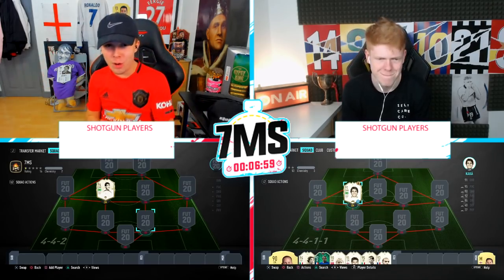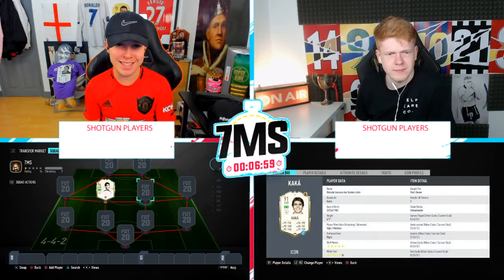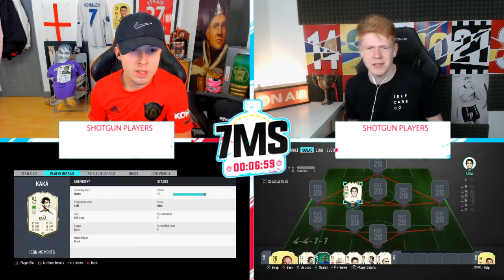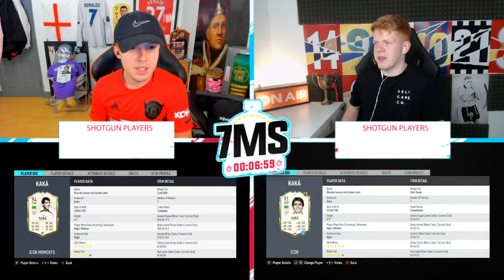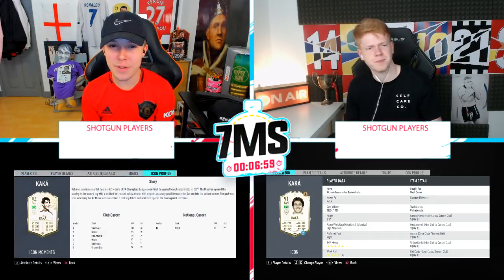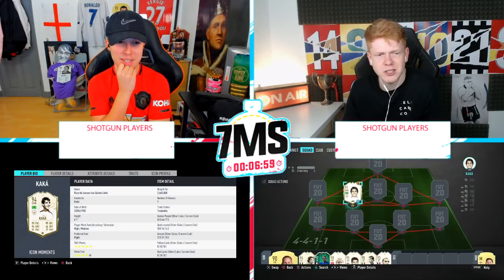We are now joined with the man himself, Jack. I'm excited to use this Kaka Moments because I picked him up at the weekend for the weekend league, and he's definitely looking interesting. Obviously you're using Prime with a bronze card — the 91 version with a bronze all-activity card. It turns him into 95 pace, 90 shooting, 92 passing, 96 dribbling, and 77 physical. So it's basically the closest one we could have used. You've got better dribbling, but I've got better shooting, so it pretty much evens out.